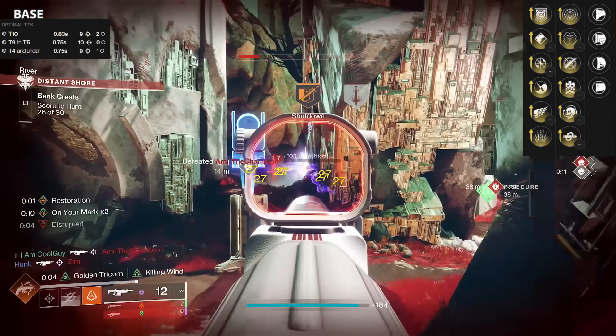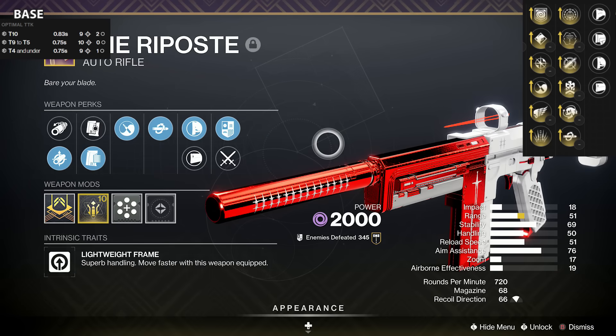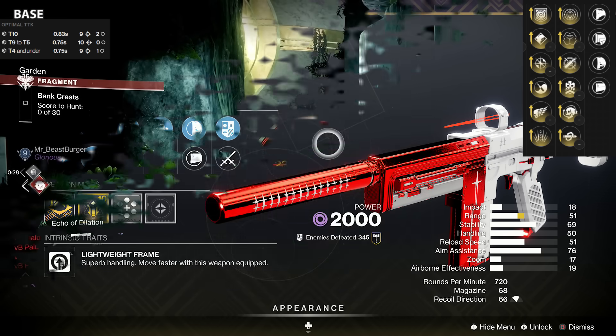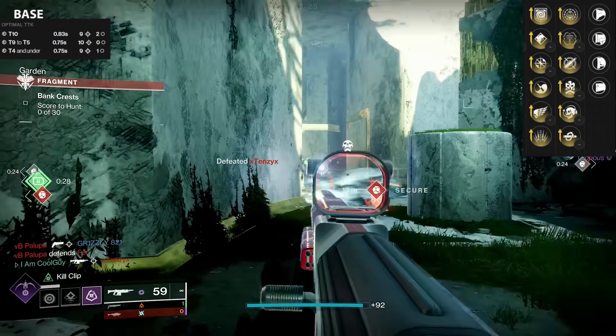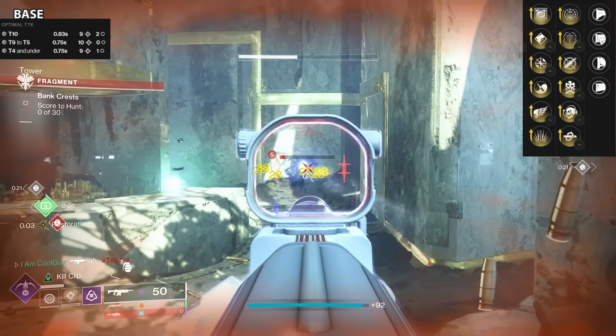Then we have Zen Moment. I have a roll that is Zen Moment Kill Clip. What Zen Moment does with that deterministic recoil is the 50% less weapon shake and reticle bounce negates that recoil pattern — it keeps it steady as long as you're landing shots. So one way is front-loaded — just getting to 100 stability. The other way, as you're in duels, it's really lessening what that recoil is doing.